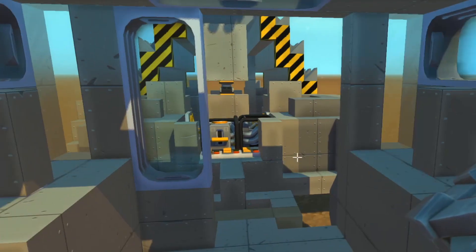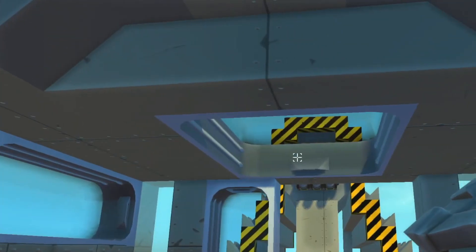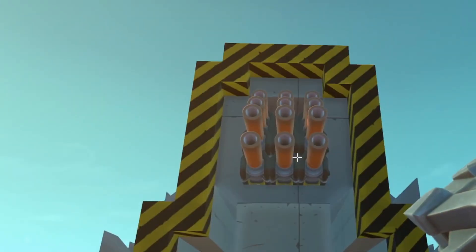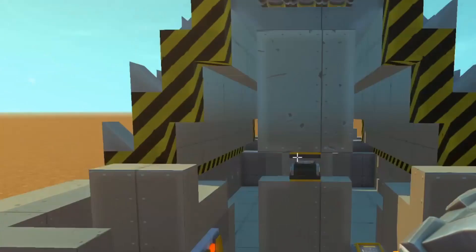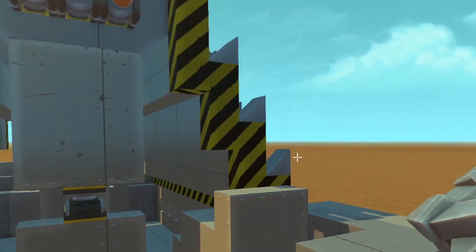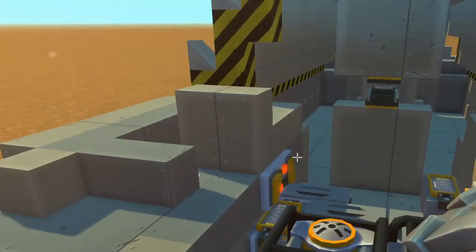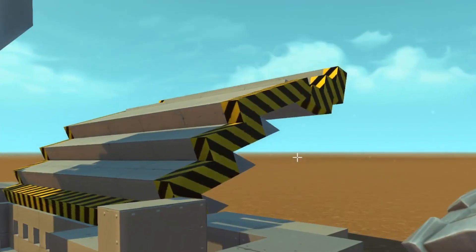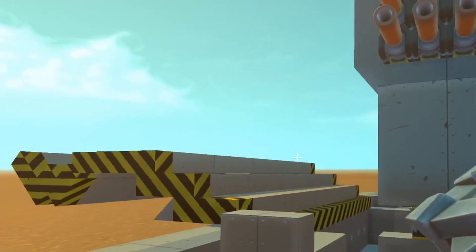I did say I was going to cover the trailer, so let's do that now. These are the buttons for this lovely turret. You might notice there's this big thing around it, and this button handles it — it opens doors, which looks pretty cool in my opinion.